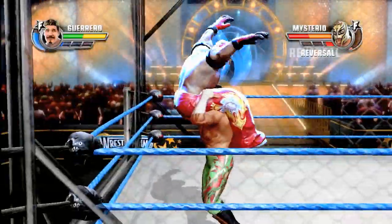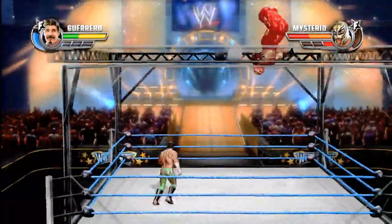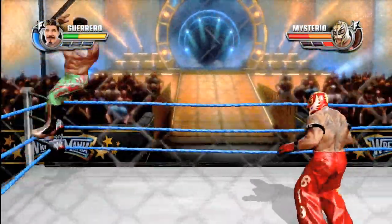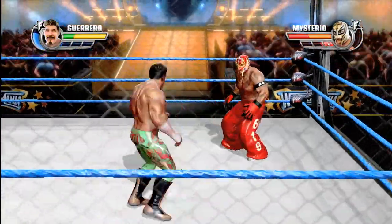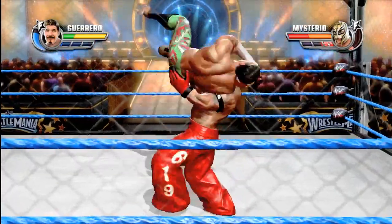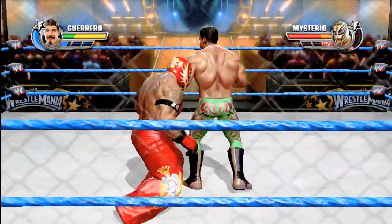It's important to note that unlike other modes in WWE All-Stars, during a cage match you cannot knock your opponent out. The only way to win is to escape. That being said, a finisher is a great way to stun a guy and keep him on the ground long enough so you can escape. But you're not going to win the game that way. So no matter how many times I frog splash you, I can't win a cage match until I climb out.